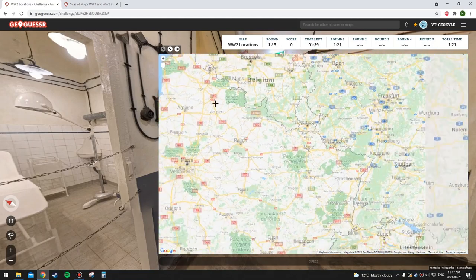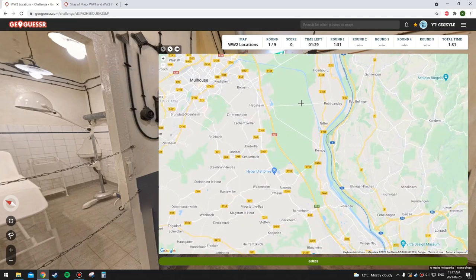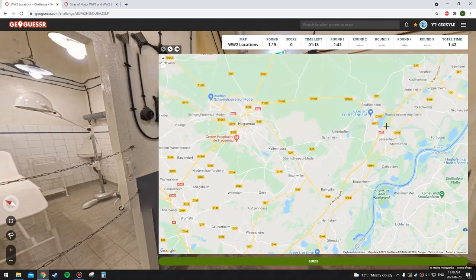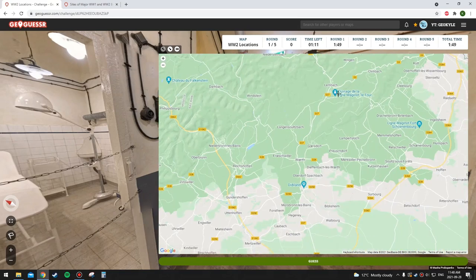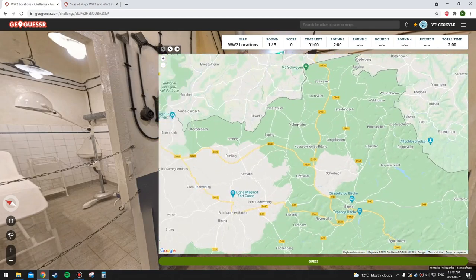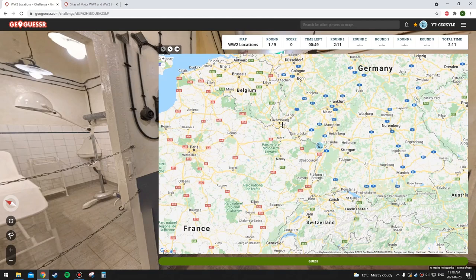I'm going to say this is probably near either the German border or the Belgian border. I guess I should look at the German border first. I'm not sure how this would show up — like a historic site or what — I don't know if these locations are going to be museums and historic sites or just anywhere a battle happened. How about something like a fort? We're underground here so I can't really see much.